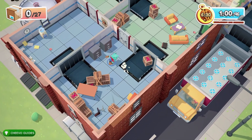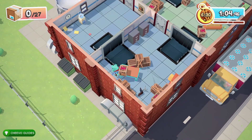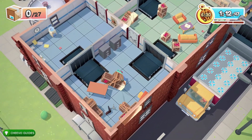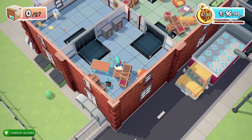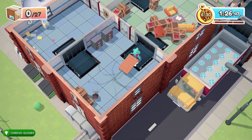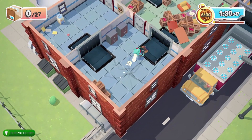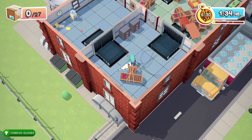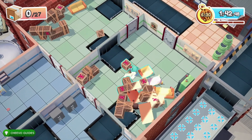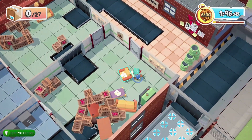We're going to have to use that conveyor belt path to move all of the items through this building. The hidden video game console is located in the blue tile room — the one with the water tank with the fish in it. It's located to the left of the conveyor belt, kind of hidden in the corner. While you're in that room, you might as well empty it out and start moving all the items from room to room.